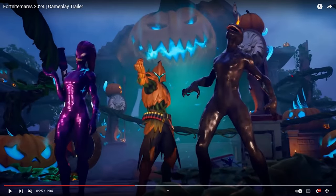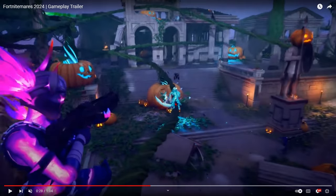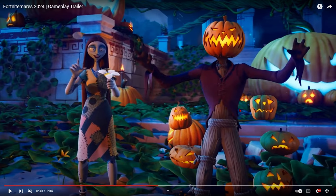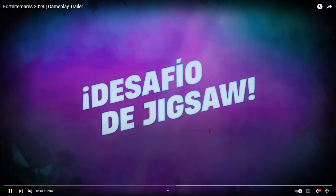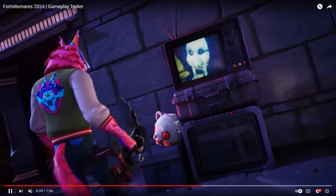We also have this female Venom skin, where it's going to be the normal Venom, then this purple reactive style. Now we're in Brawler's Battleground — the Steak Shotgun's coming back. We also have the Pumpkin King and Sally, and Edward Scissorhands, in Grand Glacier. And then we have Billy the Puppet with his mythic item coming out.